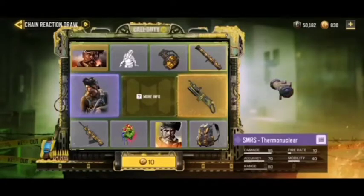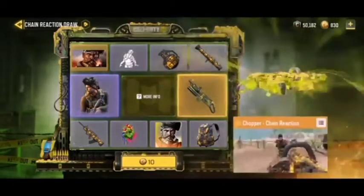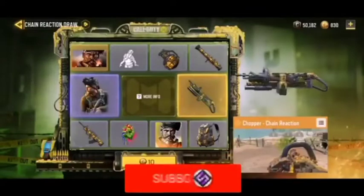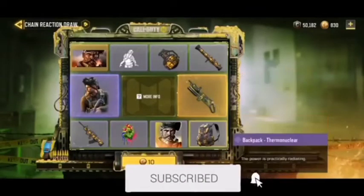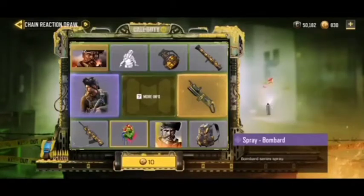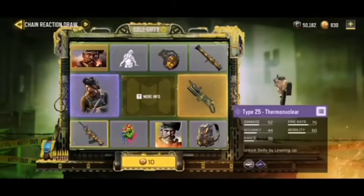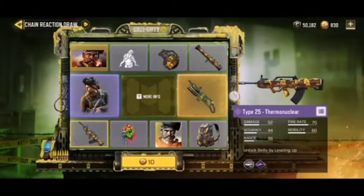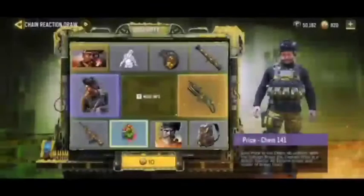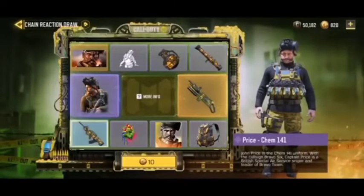We also have a brand new frag grenade, the Thermonuclear — it is animated, pretty cool. There's also an SMR skin, also animated, pretty damn cool. And then the Chopper Chain Reaction. Over here we have a backpack, a Chem 141 avatar, as well as a spray. We also have an epic Type 25 which is actually nice, and then finally the Price Cam 141.